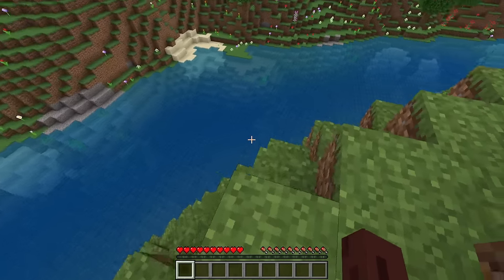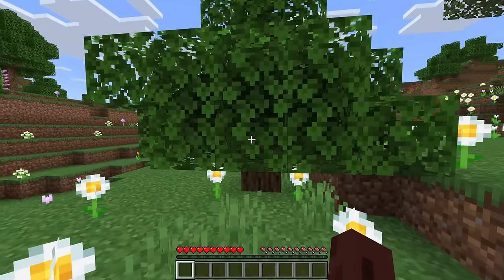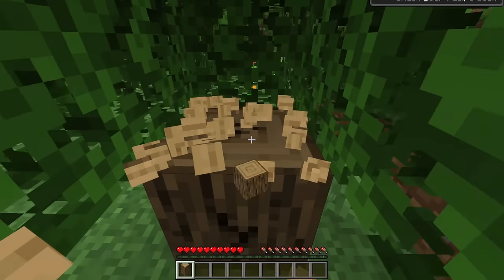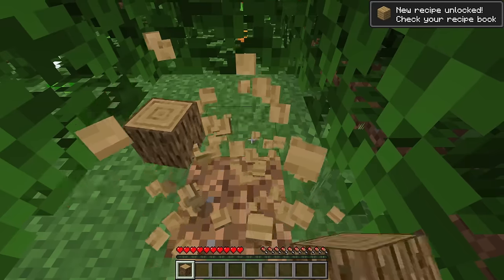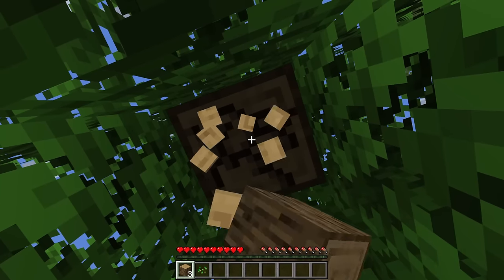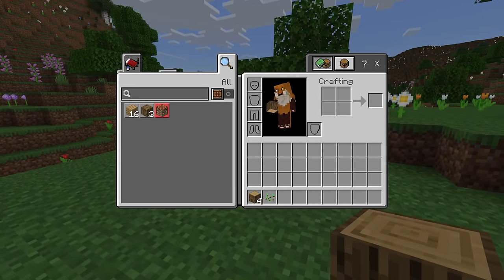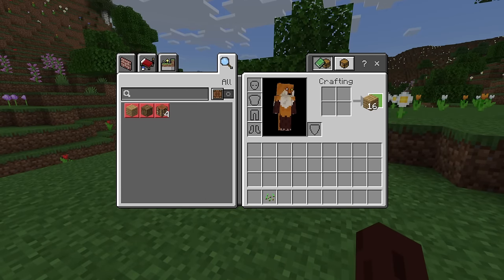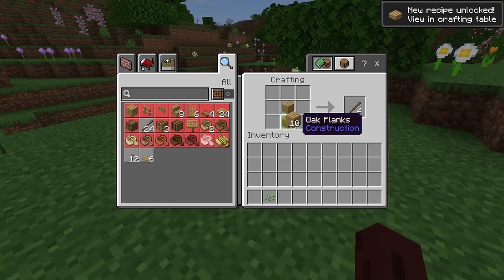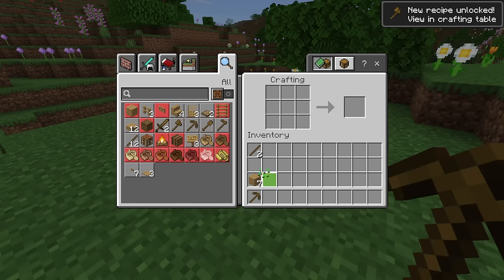I've just been messing around in a creative world, figuring out what I want to do for builds and stuff like that. I think this is going to be my first tree here, and I don't really want to move too far away from spawn. We're going to stick around here for now. I've got a simple little starter house going. Let's make our first pickaxe and then we'll go straight into the stone age.